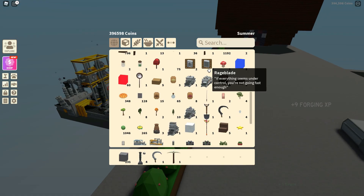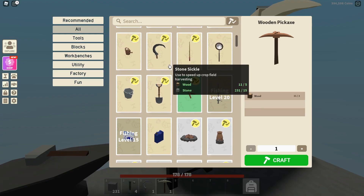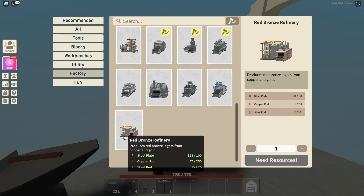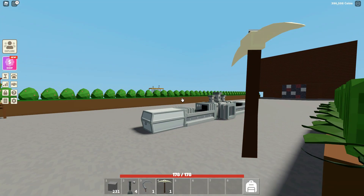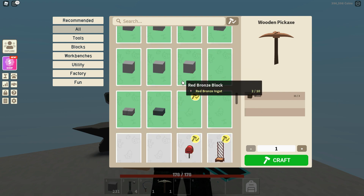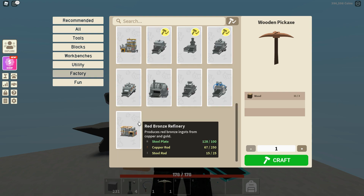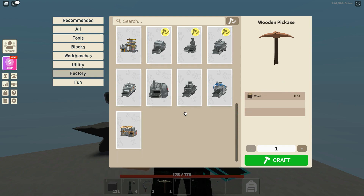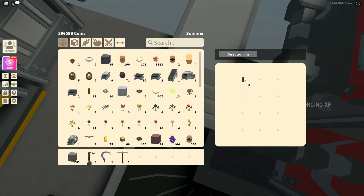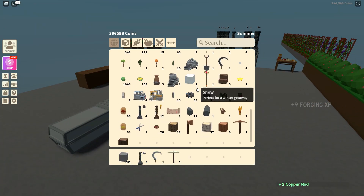So right now I don't even have a red bronze refinery, so that's what we need to make. I need more steel rods, which is kind of a problem. I need copper rods, which I'm making right now hopefully. I don't have to make one — I can buy one.